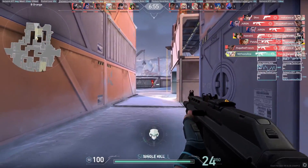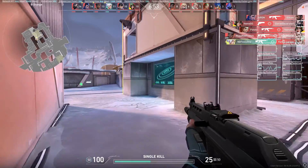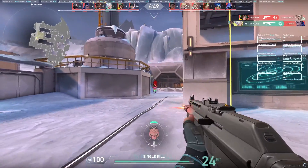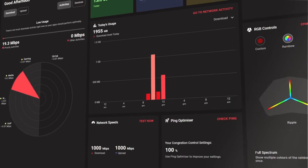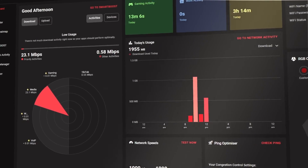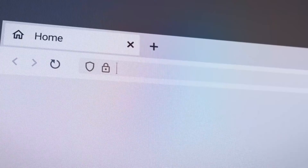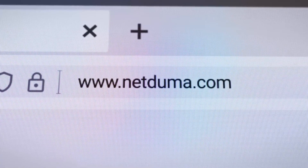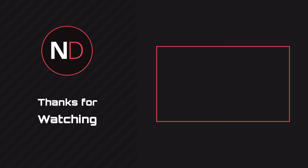So there you have it, a great connection in Valorant. You can see just how effective Dooma OS 4 is at optimizing your connection, even when playing on a busy network. If you want to get your hands on Dooma OS 4, check out the NetDooma R3 gaming router on our website, linked in the description below. If you've got any questions about the R3 or the features shown in this video, drop a comment and we'll get back to you as soon as we can.